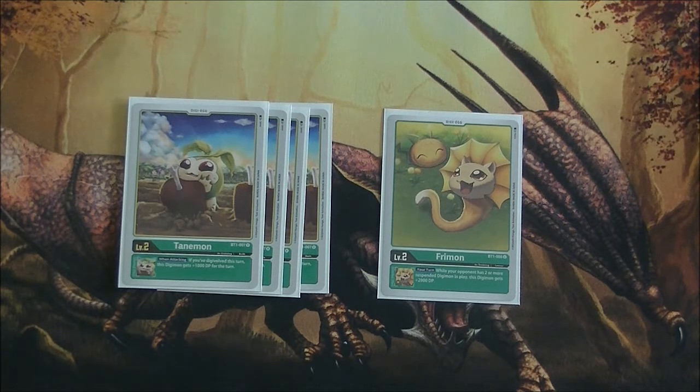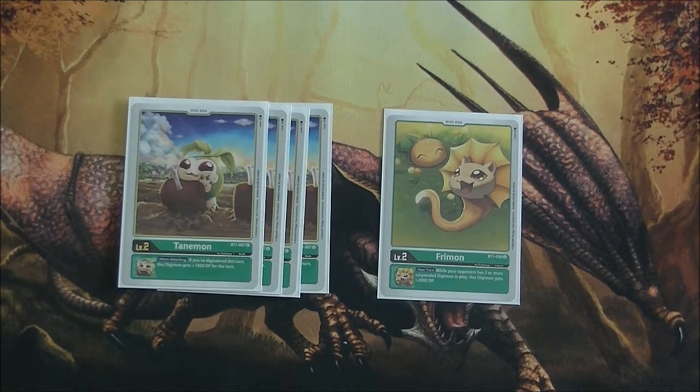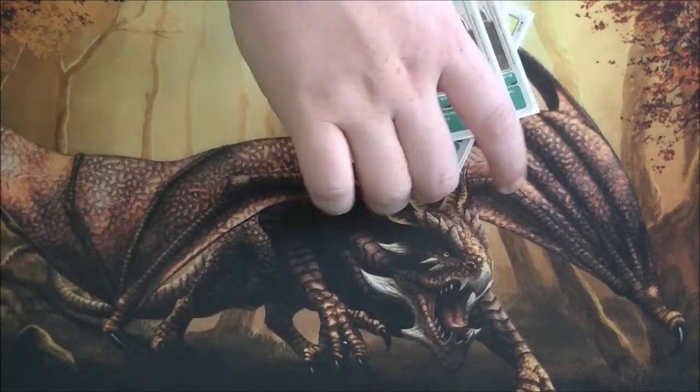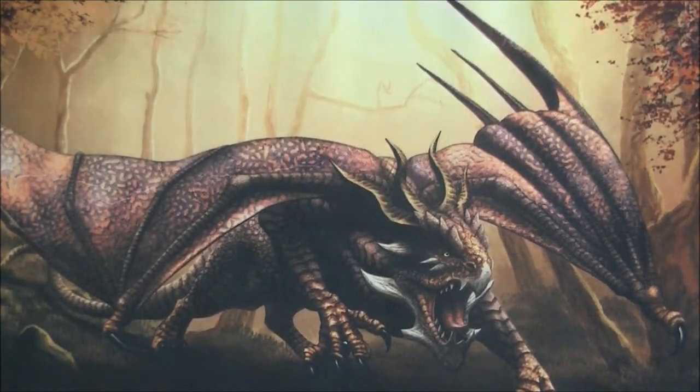I definitely like Freimon a bit more in this deck, but since Rust Tyranomon can attack two unsuspended Digimon if you have a green Tamer, you might not Digivolve as much. So I've thought about maybe playing two or three Freimon and then two to three Tatamon depending on the ratio. Maybe I'll be able to update this when set 1.5 drops — the lineup may well have changed.